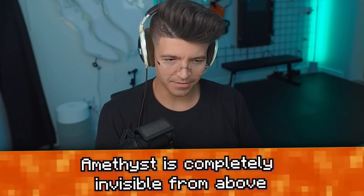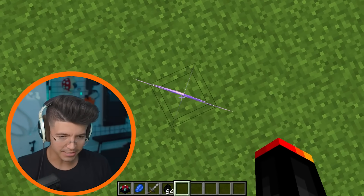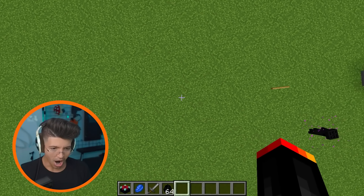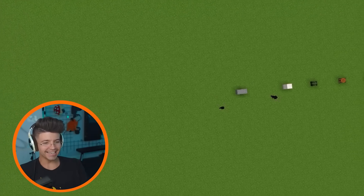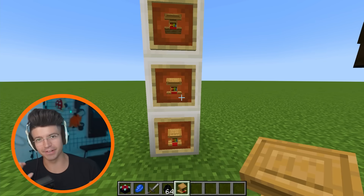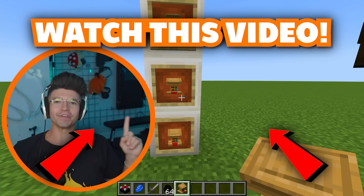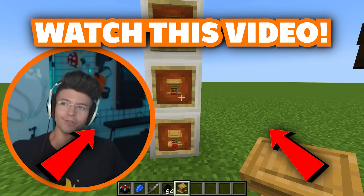Amethyst is completely invisible from above. I didn't realize it's like a 2D — wait, should we line it up in the center? It is — I can't even see it. That's so crazy. By far the worst one of them all: the lectern not fitting in my inventory slot. I will never be able to unsee it. Please click into one of these videos if you'd like to see more things you can't unsee, because I'm here to apparently ruin your Minecraft. Let's do it. Bye.